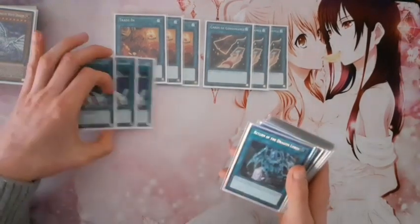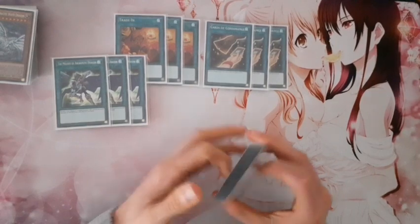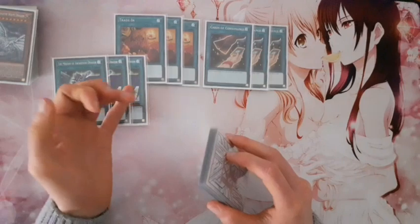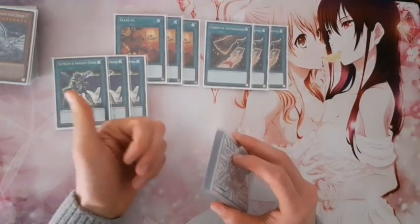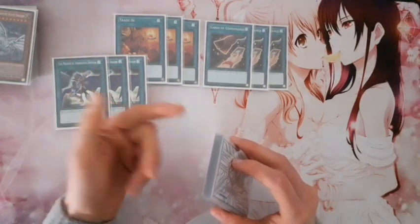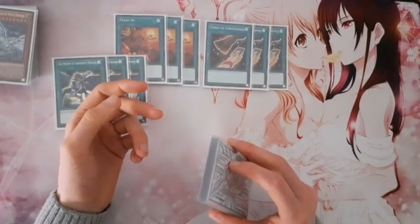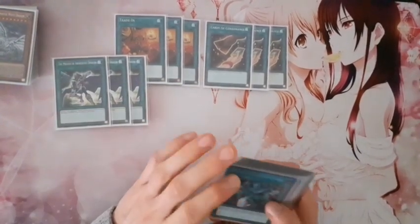Then for consistency, I play triple Melody of Awakening Dragon. It can easily search out our main beaters. And when you discard White Stone of Legend, you can search for three cards — you can search Blue-Eyes White Dragon with the Legend Stone, and with Melody you can search Alternative and Jet Dragon. Pop one card on the field with Alternative Dragon, Special Summon the Jet Dragon, and then you're going.